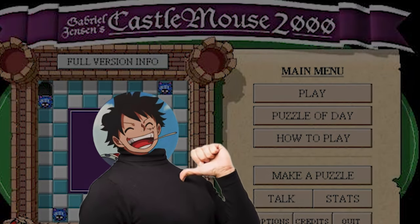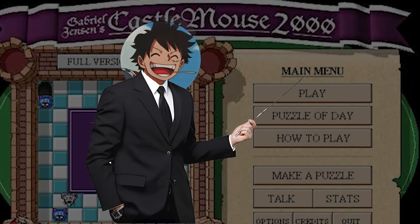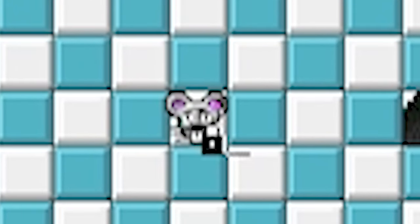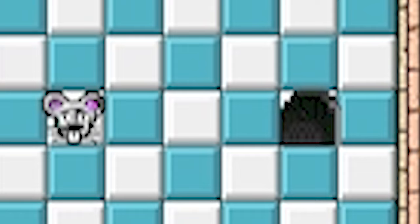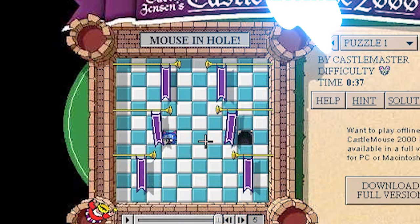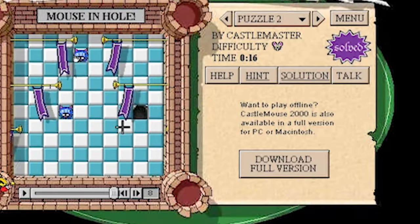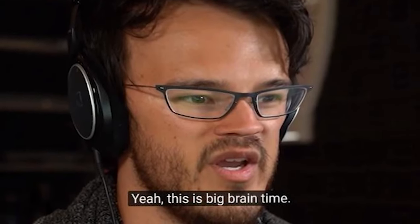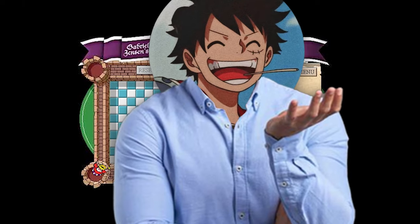Alright, Castle Mass 2000. Now I remember the name of this game but I don't remember how it actually plays. We have a mouse here — we need to go into that hole. So I'm assuming we take this cat and scare it that way. There we go. I remember this being a lot harder when I was younger, but with my big brain intellectual prowess, I guess it's just easier now.